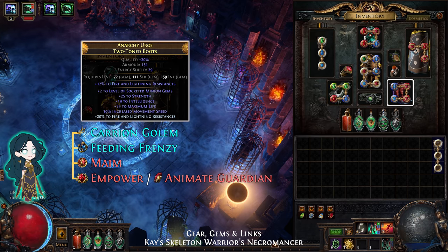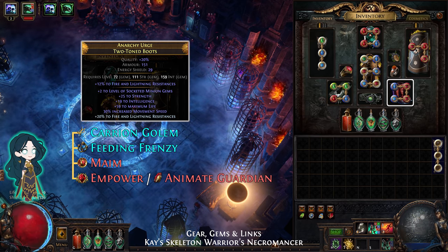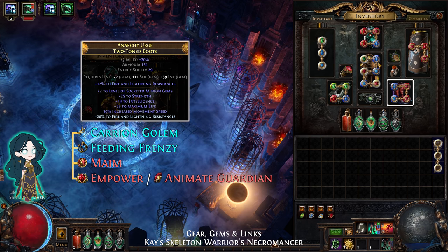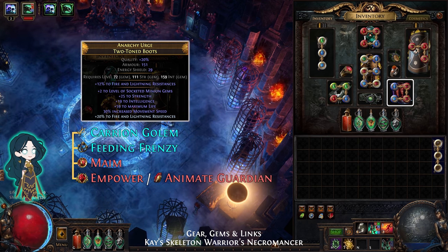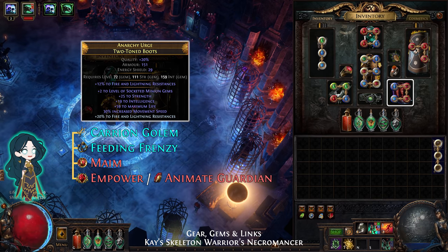For the Boots, I recommend plus 2 to socketed minion gems, which drops in Delve. The links are Carrion Golem, Feeding Frenzy, Maim, and Empower. You can replace Empower with Animate Guardian if you like.